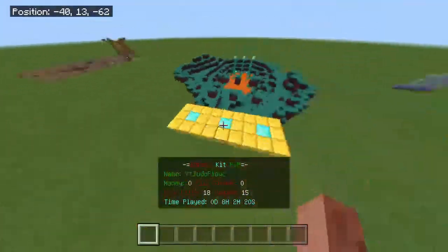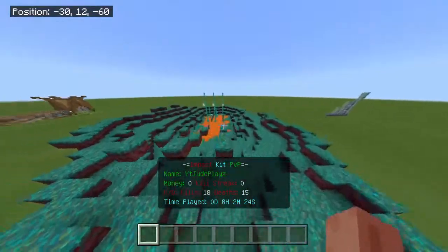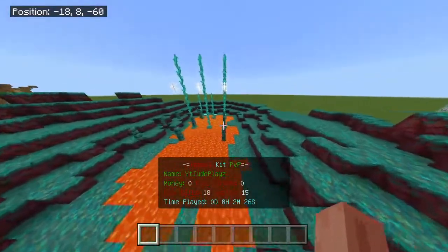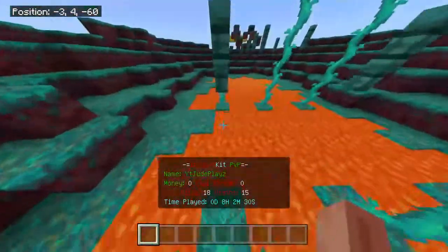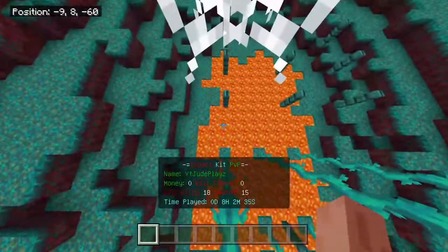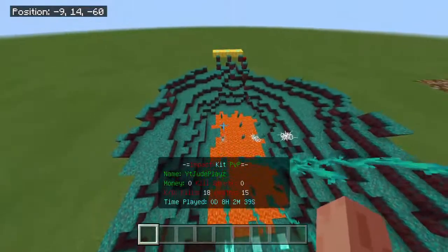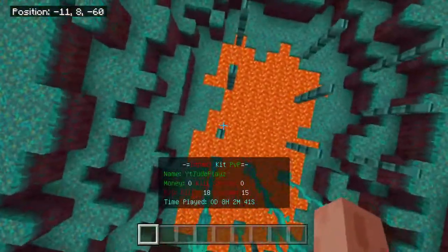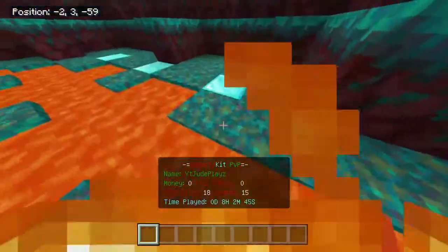Do you want to see anything else cool with commands before I go? This is the parkour I have for a minigame in my Kit PvP. I'm planning on making a minigame map or a Kit PvP — I don't know which one I want yet. Kit PvPs are a little smaller so I'm planning on starting with a Kit PvP and maybe adding a mining sim to it.